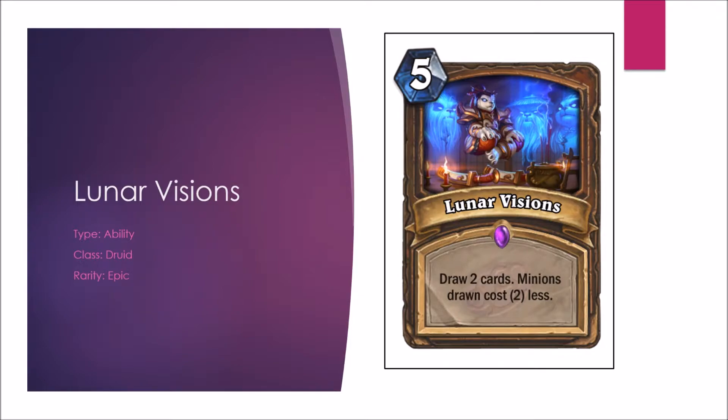Next we have a spell for druids — Lunar Visions. Draw 2 cards; minions drawn cost 2 less. In Constructed, we already have a 5-mana draw 3 cards with the option of ramping up mana instead, so that's already a more flexible card. This one is 5-mana draw 2 cards — it sounds terrible, but in a minion-heavy deck it could technically be useful. In Arena, card draw is very valuable and you are more likely to have a minion-heavy deck, so if lacking on card draw, don't count this card out.